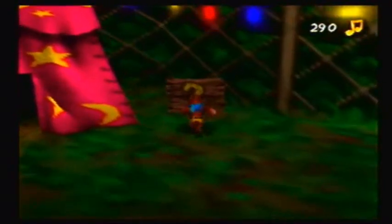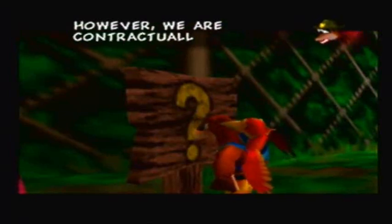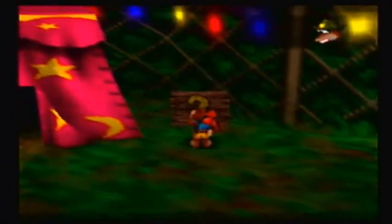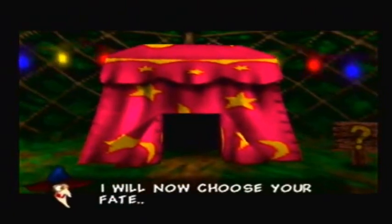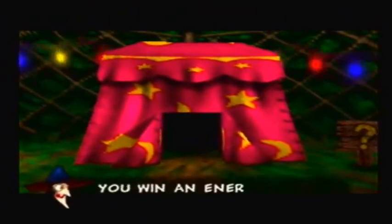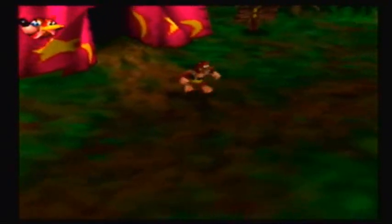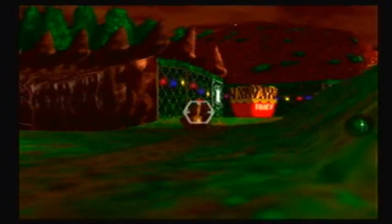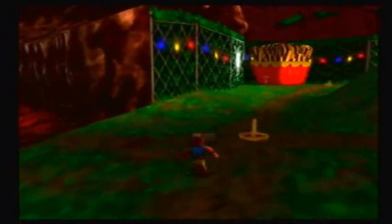Oh, this looks like a fortune teller. Come inside and have your fortune told by Madame Grunty! However, we are contractually obliged to point out that you may not necessarily like what she decides! I'll be the judge of that. Welcome! I will now choose your fate! You win an energy bar refill! Oh, cool. You can actually just go back there as many times to probably get some more information on cheats, if you so choose, but I'm not gonna bother with that.